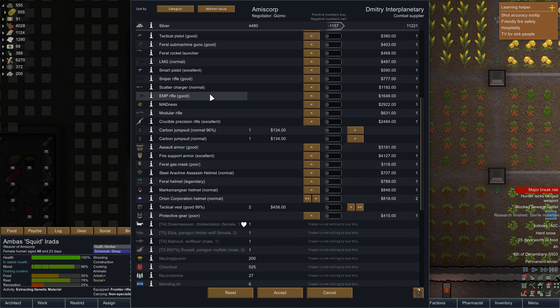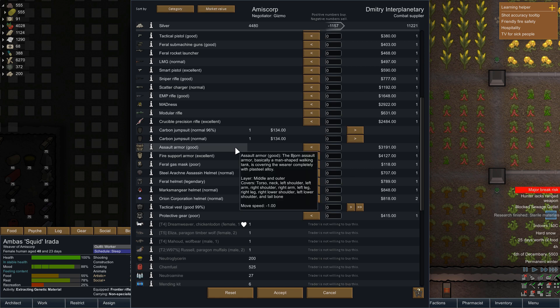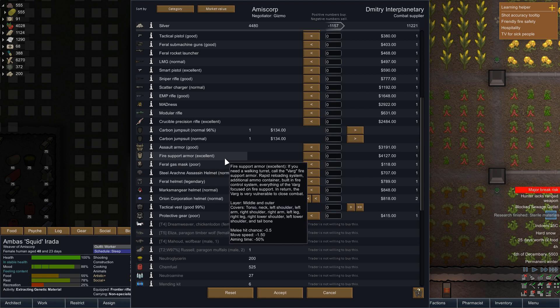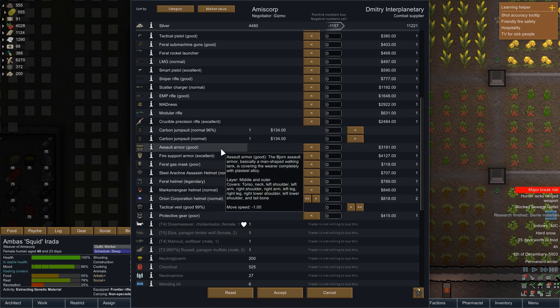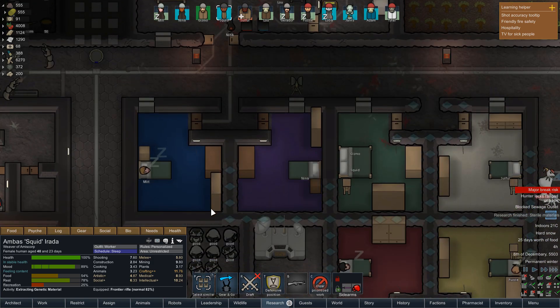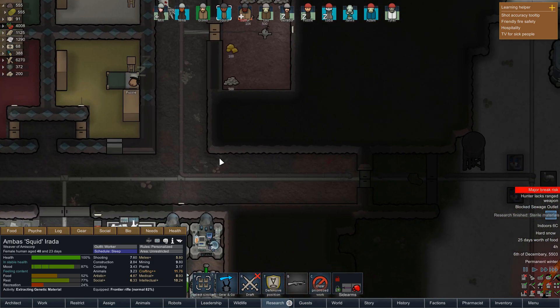The combat supplier has an EMP gun that could be handy when we fight mechanoids, a Crucible position rifle, Masterwork Cleavers, Assault armor, Marksman helmets, and fire support armor — really really good stuff. I could quite happily spend money on assault armor and fire support armor. But I suppose what we could do is wait until we get the research for power armor — then we can just make our own. Should be pretty straightforward.